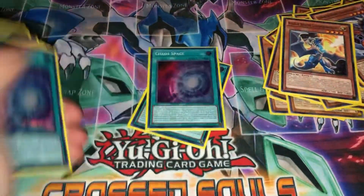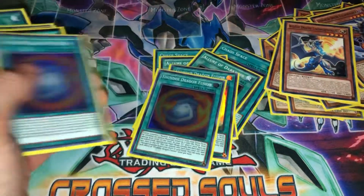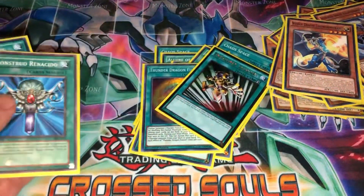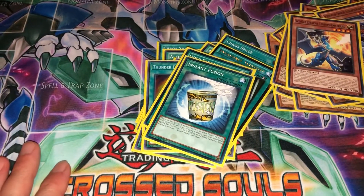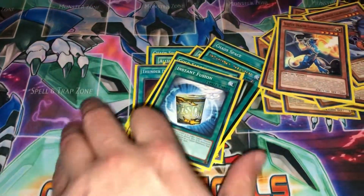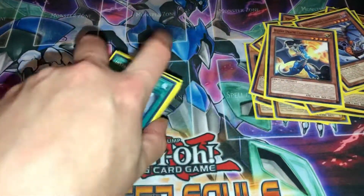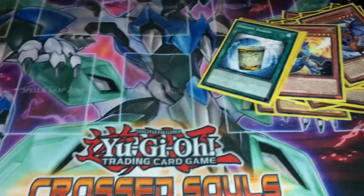Onto the spells: you have three Chaos Space, three Allure of Darkness, three Thunder Dragon Fusion, one Emergency Teleport, one Reborn, one Gold Shark, and one Instant Fusion. As I always say in every single video - nothing too crazy. That's the main deck, onto the extra deck.